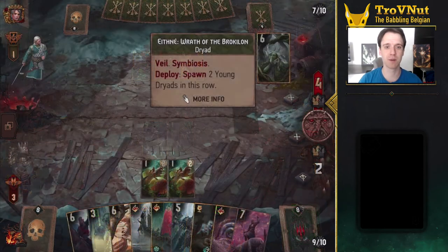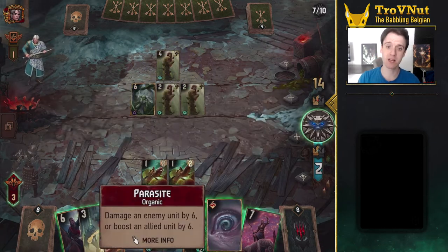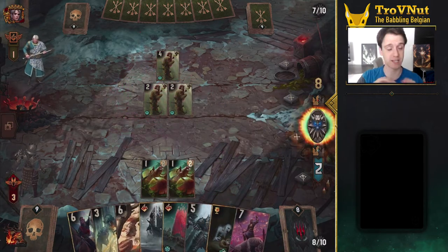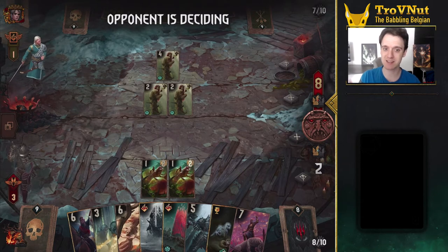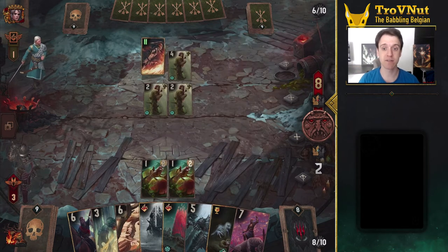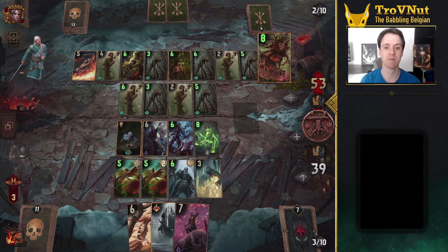Which brings us to another very overpowered archetype which got a bit of a makeover: Harmony. Harmony got nerfed in a rather interesting way. Harmony now only triggers when a unit with a unique category is played on the same row, instead of the entire board. This limits the amount of points you get to only units on the same row, and also turns Harmony into a balancing act between maximizing points and spreading those points onto both rows, instead of automatically getting both for free. It's definitely going to be enough to strip Harmony of its infamy, but Symbiosis looks to be well on its way to take its place for Scoia'tael. More on that in a minute.